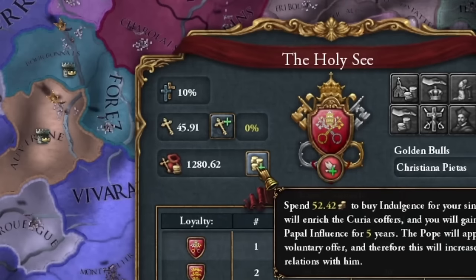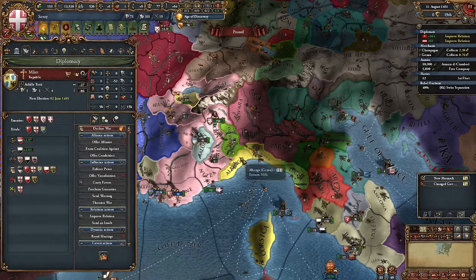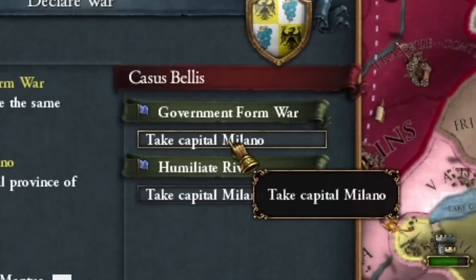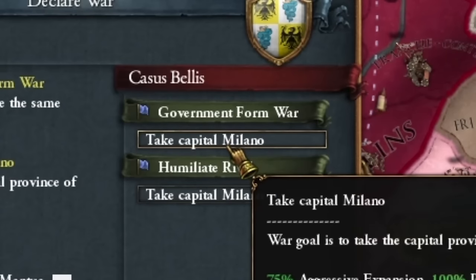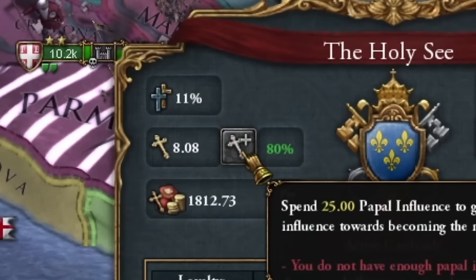I bought indulgences from the Papacy to improve relations — they liked my money. Then I heard terrible news: the monarchy was overthrown in Milan. I couldn't let such a wealthy region become a democracy, so I decided to intervene and restore the monarchy. The new Pope was old and from France, so I invested in my candidate.